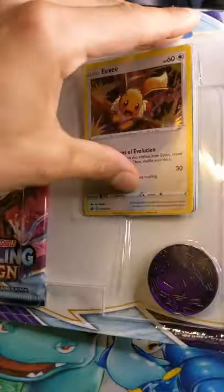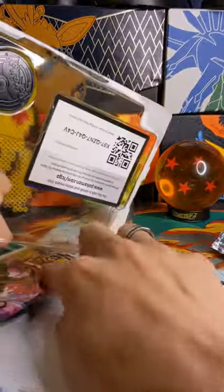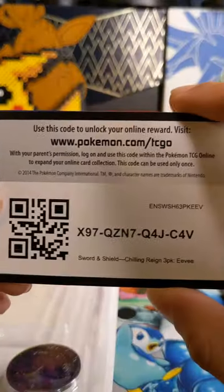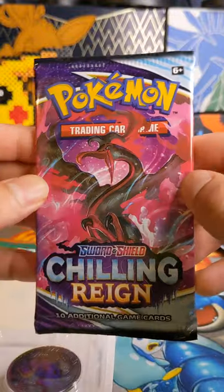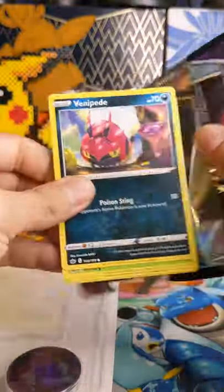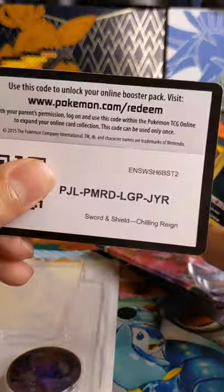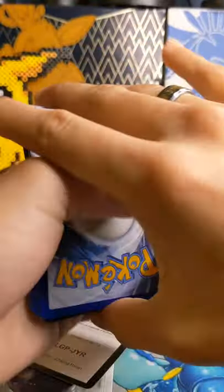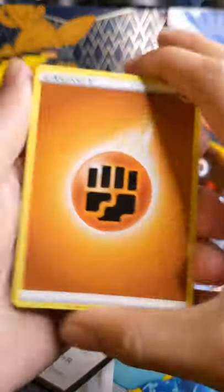Alright, last but certainly not least, we have the Galarian Moltres Chilling Rain pack here to open up for you. Here's the code card for the three-pack, and let's see if we can get ourselves maybe that alternate art Moltres from inside this pack. This three-pack blister so far didn't yield anything great, which is really rough, but hopefully this pack holds some last pack magic inside.